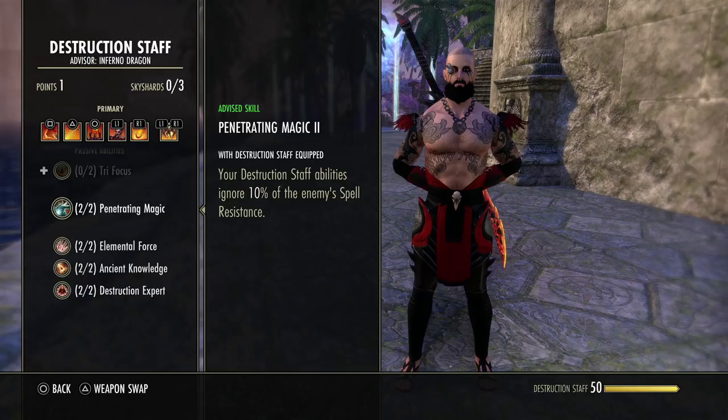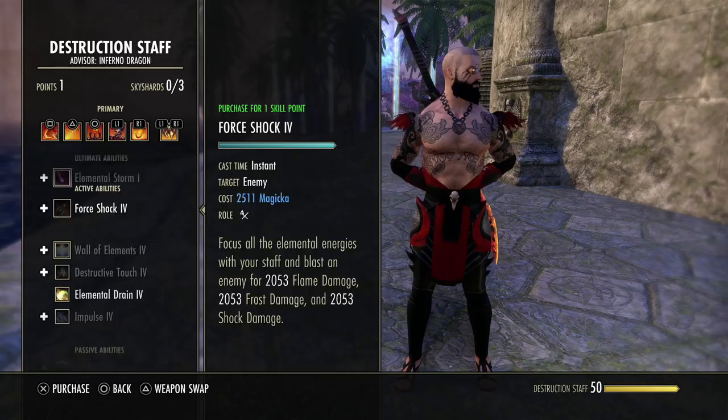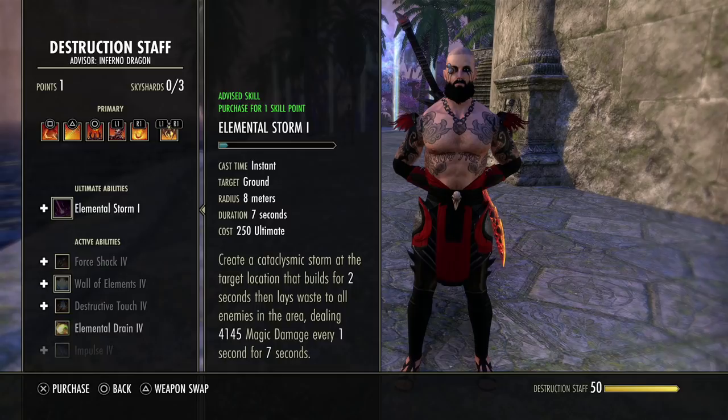Your Destruction Staff abilities ignore 10% of the enemy's spell resistance. A lot of people assume this is going to affect their Whips, their Embers, their Burning Talons — it does not. It only affects Destro staff skills: Force Shock, Wall of Elements, Destructive Touch, Elemental Drain, Impulse, and the Destro ultimate. It's the only thing this affects.